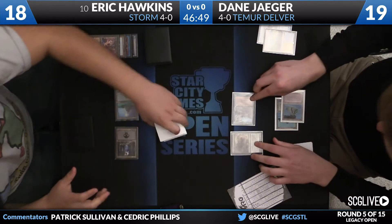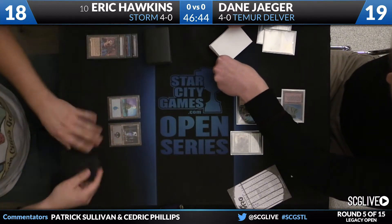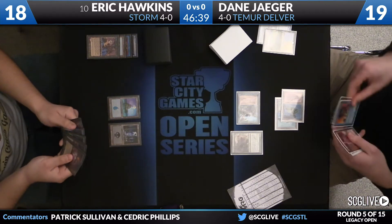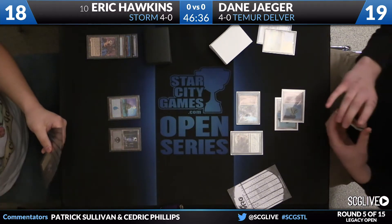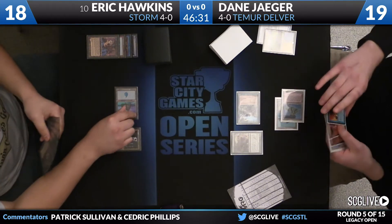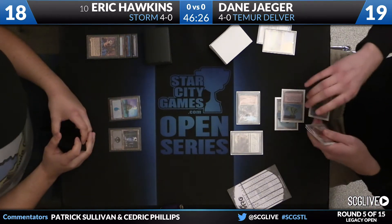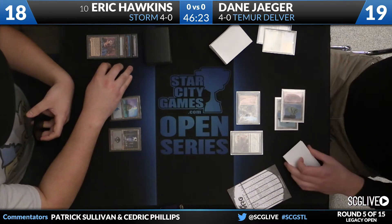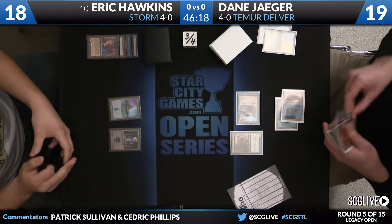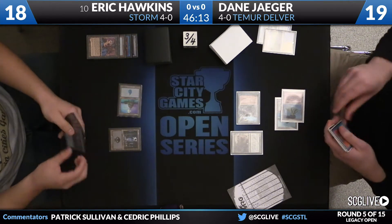Here's Tarmogoyf. A couple different types of cards in the graveyard right now - Tarmogoyf's checking in at a 3/4. Cabal Therapy the draw there for Hawkins. He knows what he wants to name with that type of card. The question is, is it go time here for Eric? His life total's pretty high, he's not in that much of a rush. If he has a kill via Past in Flames, then he can be very liberal taking these shots. If he has to try to go off via Ad Nauseam, the points of damage do matter.